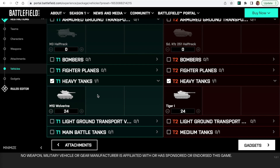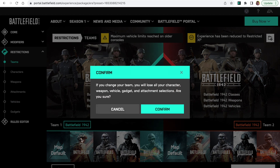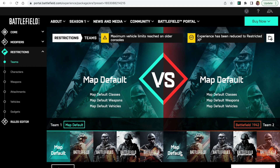We haven't quite reached our vehicle limit, so let's add more — 24 of these instead. We've now got our 48 available vehicles, but we've deselected the main battle tanks and medium tanks, leaving only heavy tanks. You can customize air or ground superiority this way — increase or decrease the number of tanks, helicopters, planes, or whatever you want to alter. Just make sure you deselect the map default and select the era you want. If you switch back to map default, you can no longer edit the vehicles because they come as default with each map.